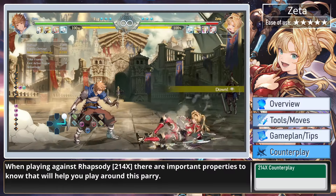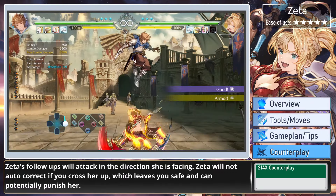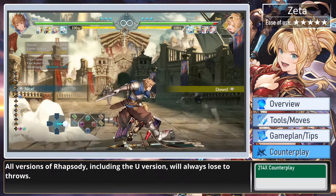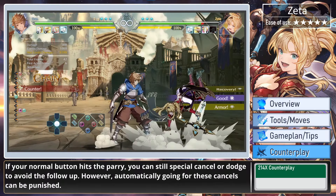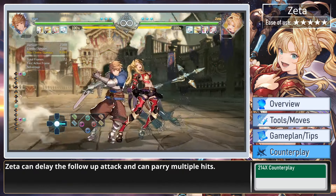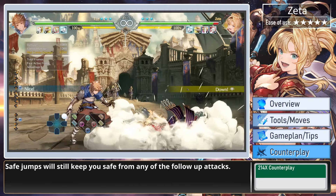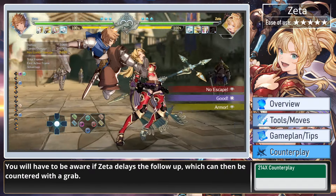When playing against Rhapsody, there are important properties to know. Zeta's follow-ups will attack in the direction she is facing — she will not auto-correct if you cross her up, which leaves you safe and can potentially punish her. All versions of Rhapsody, including the ultimate version, will always lose to throws. If your normal button hits the parry, you can still special cancel or dodge to avoid the follow-up, but automatically going for these cancels can be punished. Zeta can delay the follow-up attack and can parry multiple hits, and she can parry reversals and punish you if you autopilot. Safe jumps will still keep you safe from any follow-up attacks, but be aware if Zeta delays the follow-up — you can then counter with a grab.